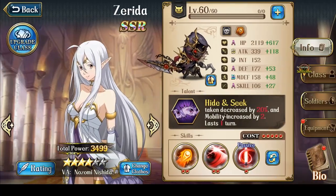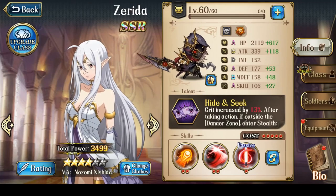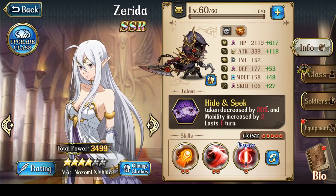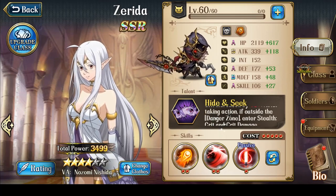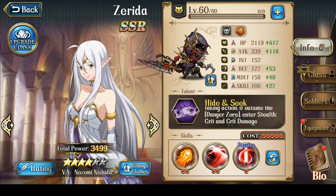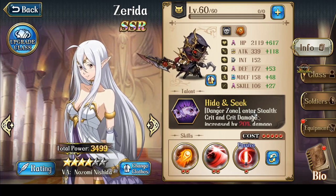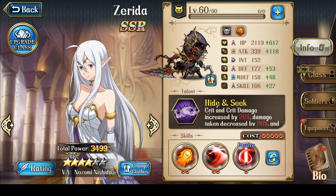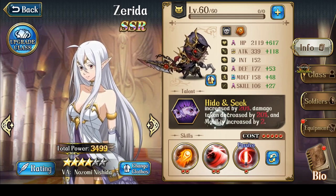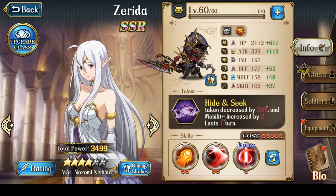The most important thing about Zerida is her talent, Hide and Seek. Her talent basically increases crit hit chance, and if you're outside of the danger zone of an enemy at the end of her turn, she enters a stealth state. In stealth, her crit chance and crit damage are both increased even more, she'll take less damage, her mobility is increased, and this stealth state lasts one turn.